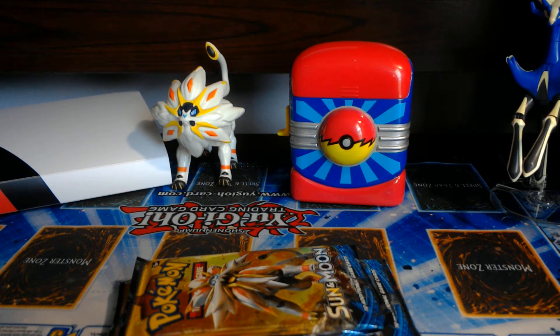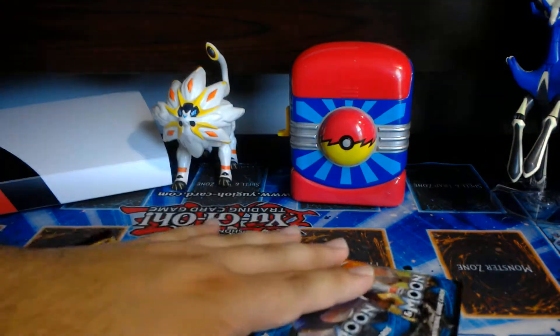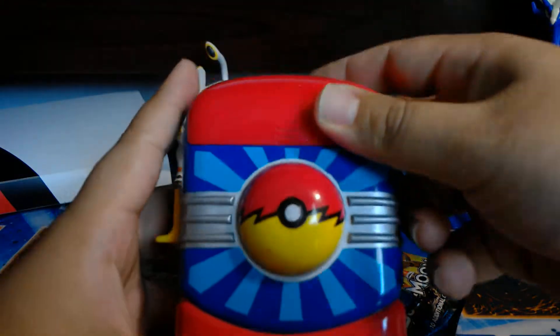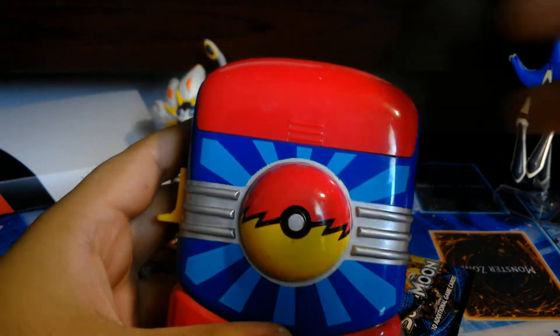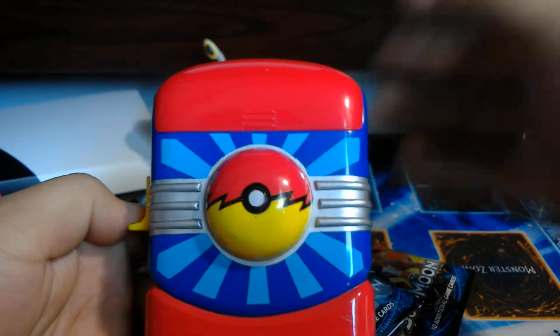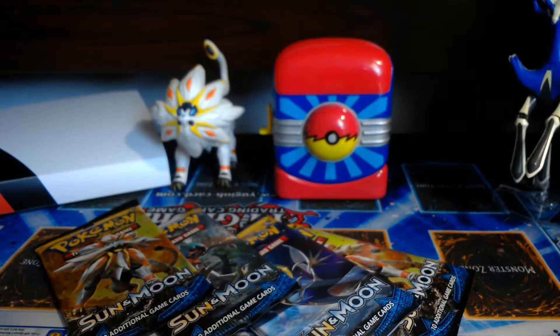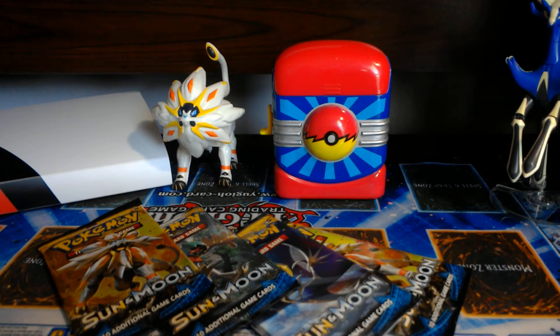Hey everybody, I have another video for you today and we're gonna be opening up four Sun and Moon base set packs. But before we get started we're gonna do our guest type. So before we do every opening we guess the Pokémon type, so go ahead and guess it. And it is Gastly, a Ghost type — so if you got that right please put it down in the comments.